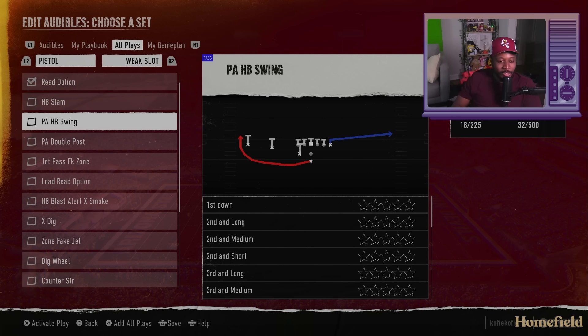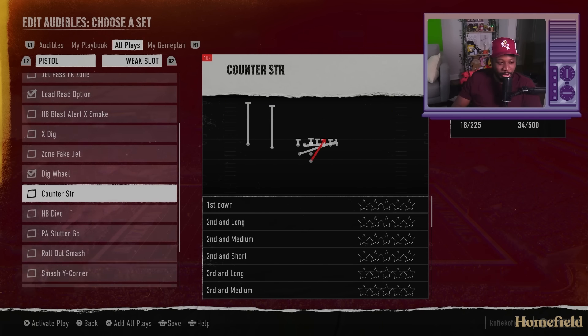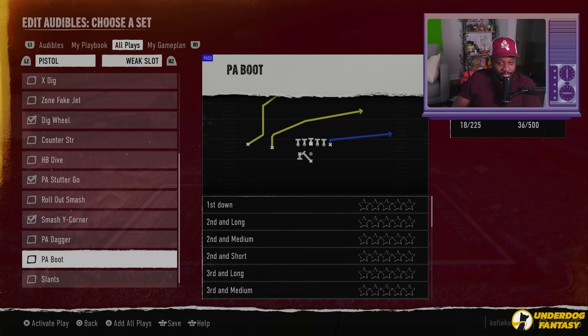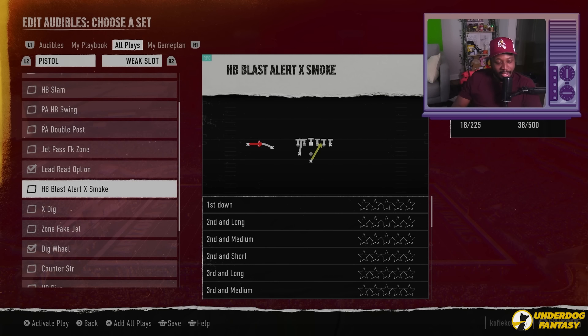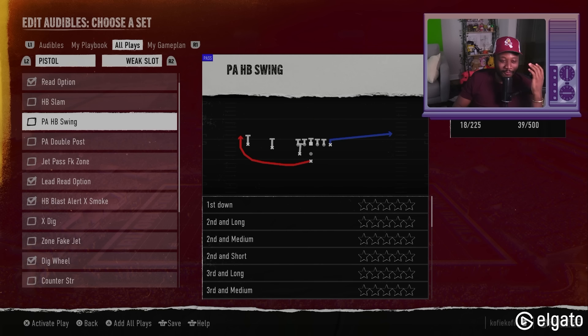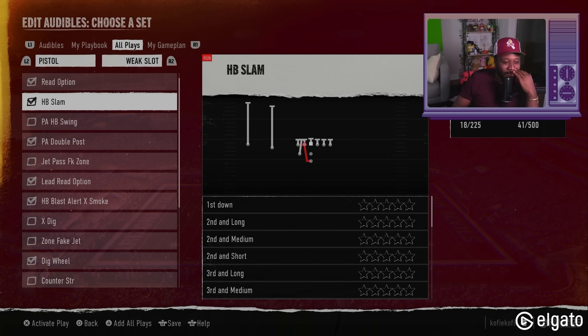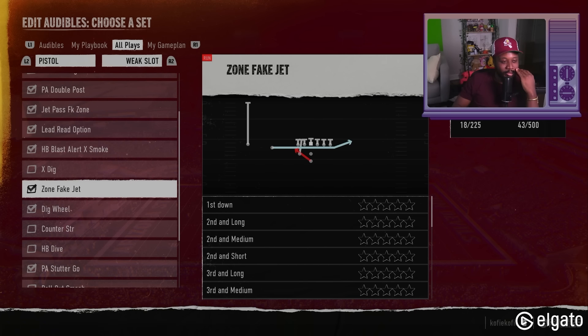I love the pistol here. As a staple, pistol read option is always in the game. Halfback swing — screens haven't really worked in past games, so I'm not a big fan. We got to get the bead read option, dig wheel, stutter go. Intrigued to see how the deep ball works. Mash wide corner, I like this. Of course you've got to add sling. HB blast alert X smoke — I think this is RPO. EA double posts, halfback swing, halfback slam. Jet pass fake zone — a little misdirection. That's 43 plays out of 500.